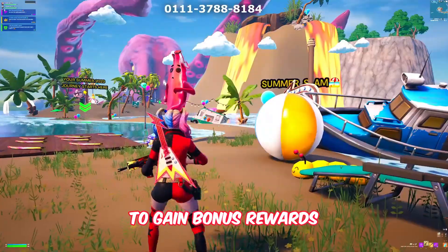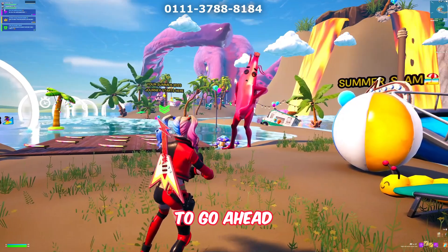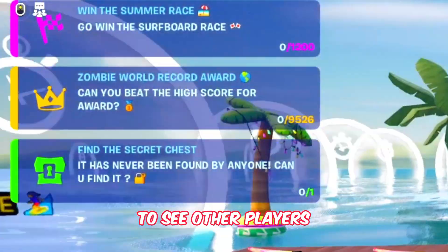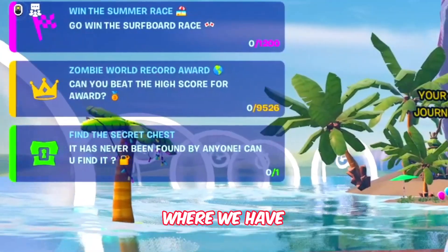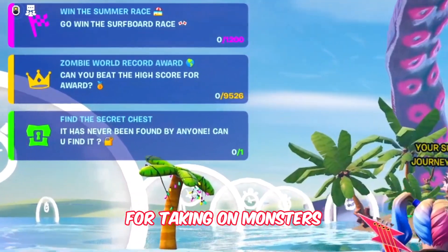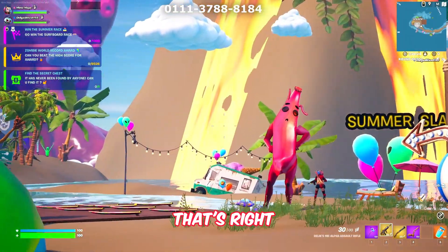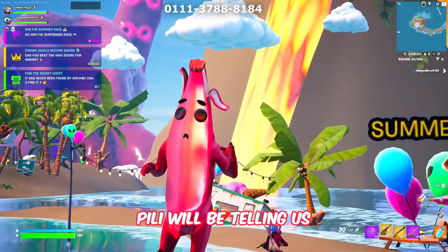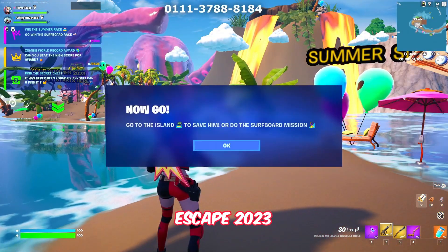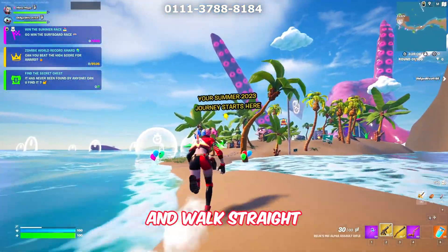We've now entered the map where we can start the surfboard race to gain bonus rewards, or we can go to Red Pili and complete secret tasks to claim lots of rewards during summertime. You can already see other players joining this map — you have to win the serpent race, get a high score taking on monsters, and Pili will tell you a story on how to claim all the bonus rewards.